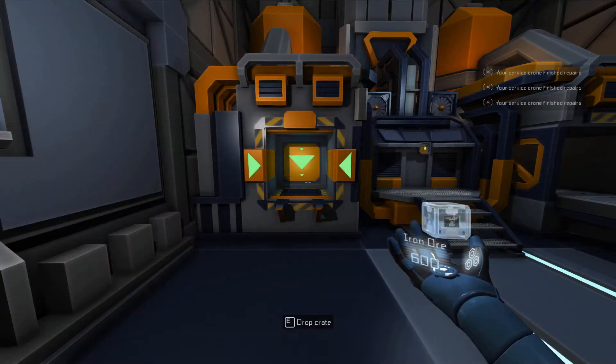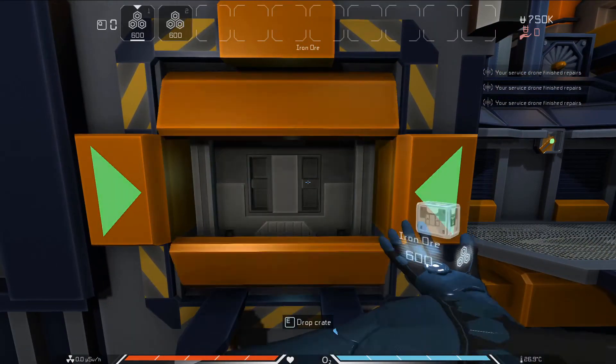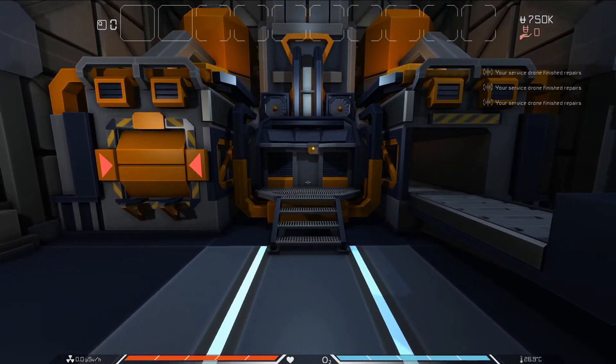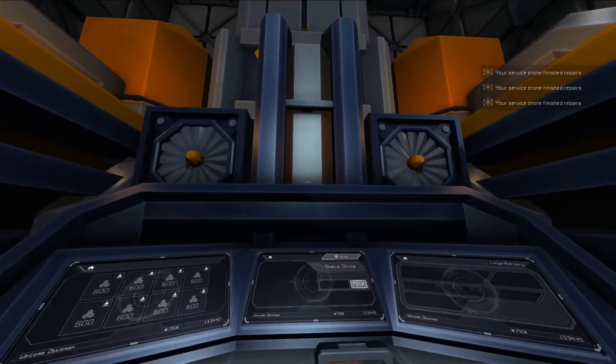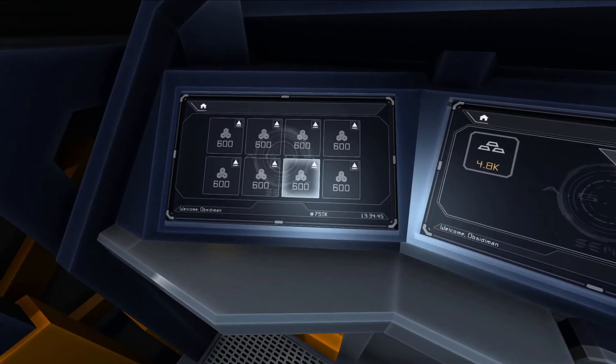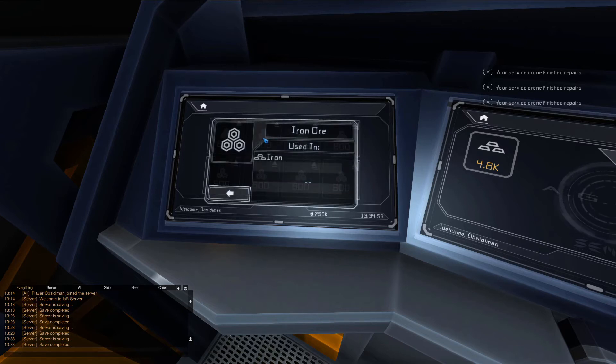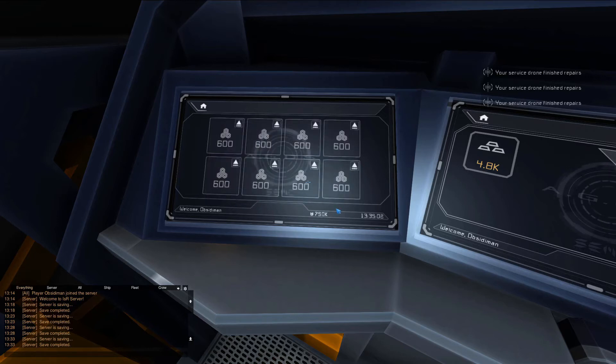To use the refinery, take the ore you'd like to process and place it in the box slot on the left side of the machine. You can insert up to 8 crates in here before it fills up. Once you've got everything loaded into the machine, go over to the console in the center with the three screens. On the leftmost screen, you can see all the crates you just inserted. If you left-click on one of the resources, you can see a list of all the recipes it can be used for in the refinery. We can see that iron ore is used for making refined iron metal. You can also eject crates from this screen by left-clicking the small eject icon in the top right of each resource.